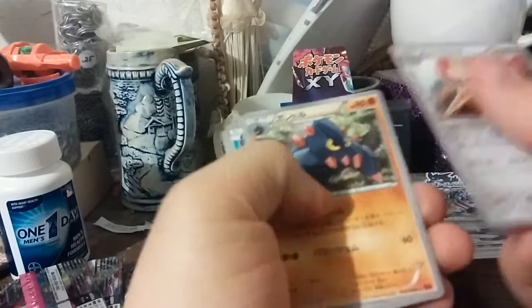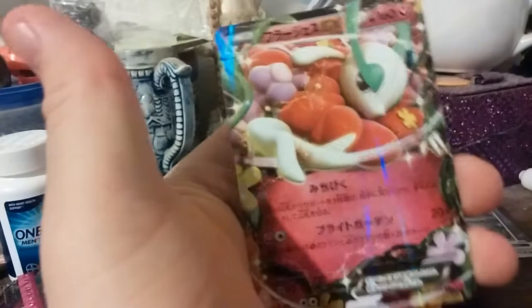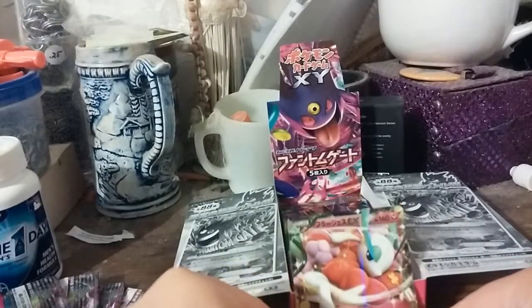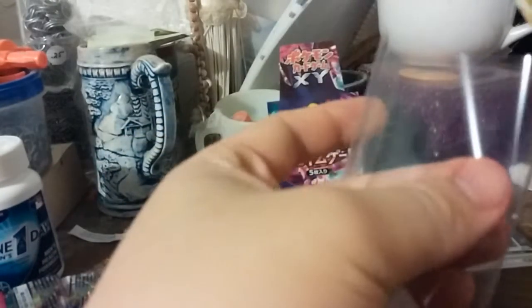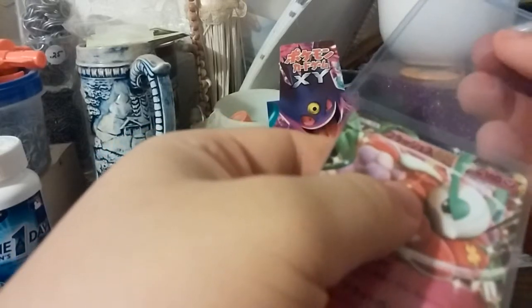I think we have something: Escavalier, Bouldera, Krabby, Dino, and Florges EX. Very nice pull right there. Whoa, easy. Very nice. So what do you guys think about using a penny sleeve and a top loader — is that a good way to protect the cards or not at all? Florges EX — I would love to get one of them in full art.